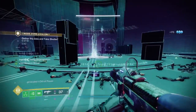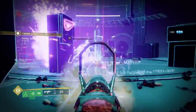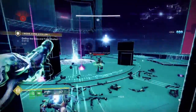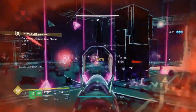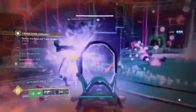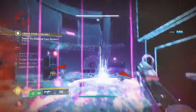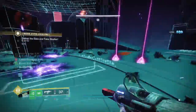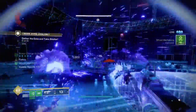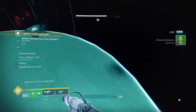The harpies do constant void damage to you, so take out all the void harpies before the fanatics spawn. When fanatics spawn, come into this little back wall - they all come to you. You don't need to run around the map. Just stand at this back wall, you barely get sniped there, and all the fanatics come into that localized zone so you pick up all your motes very easily.